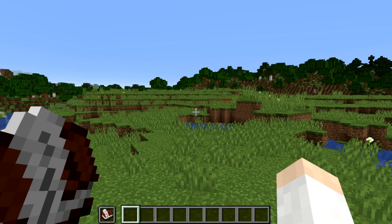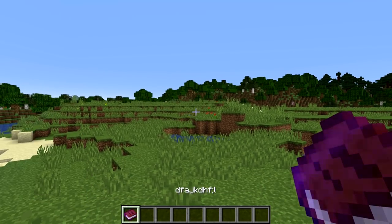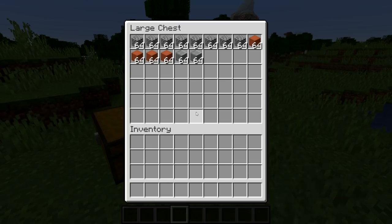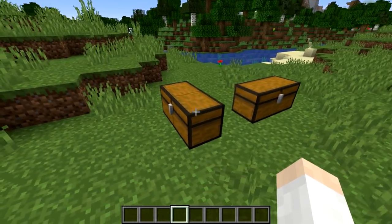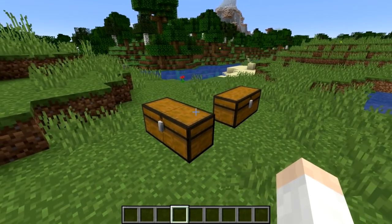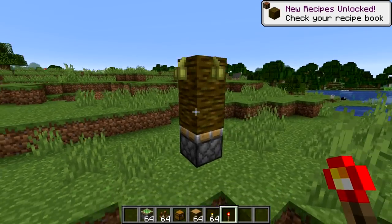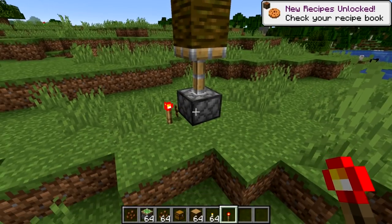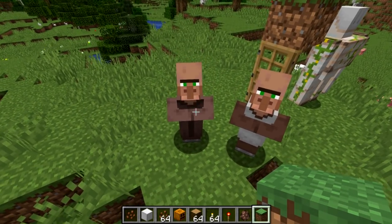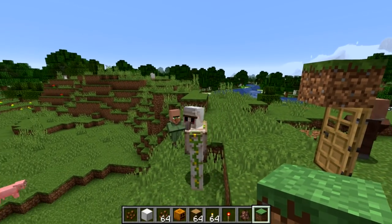On to some bug fixes in the week 30 snapshot. Book and Quills, when signed in the offhand, will now keep their contents. Previously, if you upgraded from Minecraft 1.12 to 1.13, you might find chests in certain orientations with items moved around, or chests becoming invisible, having items duplicated or deleted inside them — those issues are now fixed. Blocks now pop off when their support blocks are removed. Villager door detection range has been reverted back to 1.12, and iron golems will now once again spawn in the center of villages, so iron farms should work again.